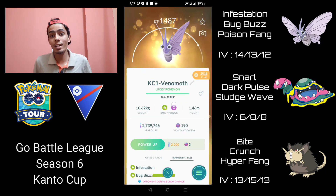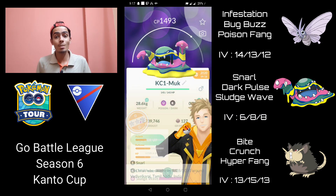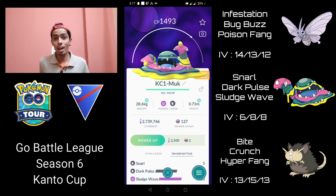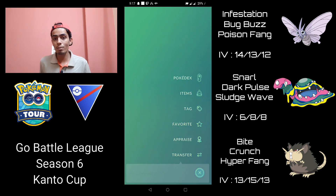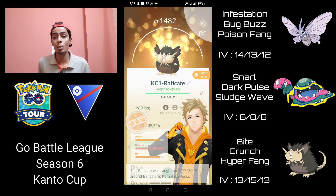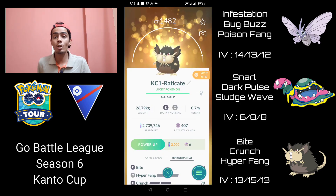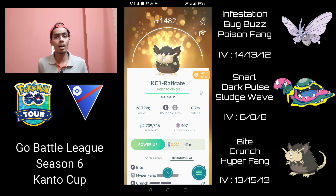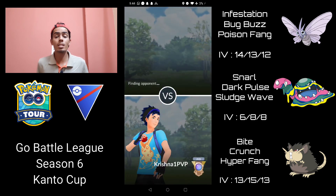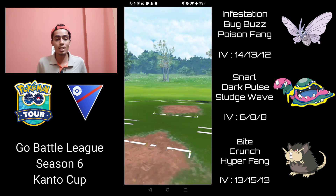Welcome back. As we continue trying out more interesting teams in the Kanto Cup, I'm going to try out another really spicy Venomoth double dark line. This team is a classic ABB line where you lead with Venomoth and, as long as you don't run into a fighter, charmer, or bug type in the lead, you safe switch into Alolan Muk to bait out the biggest dark type counter so that Alolan Raticate has a clear path to sweep. Alolan Raticate is one of the most underrated picks in the meta because it breaks apart the Hypno Alolan Marowak core.